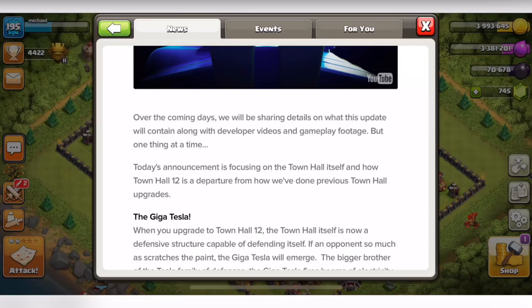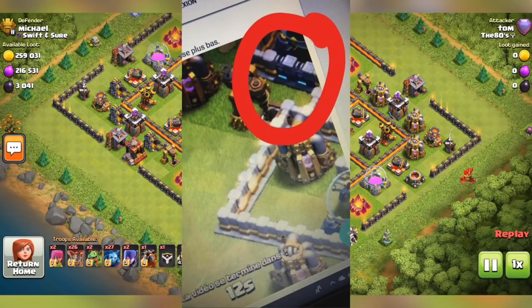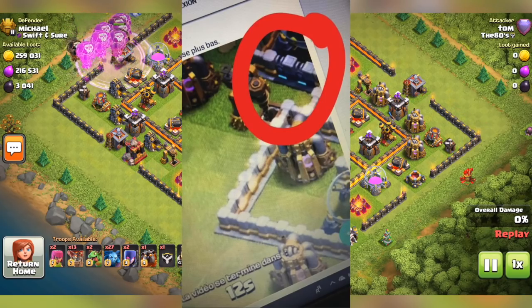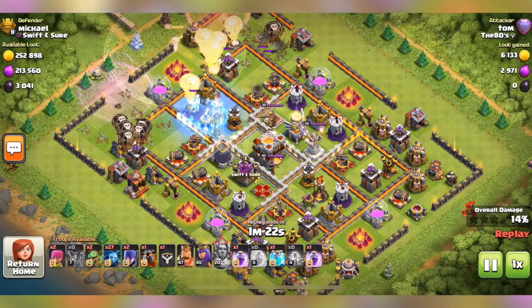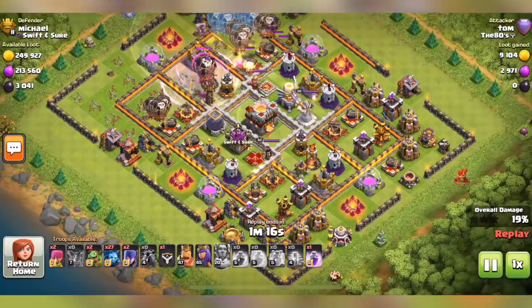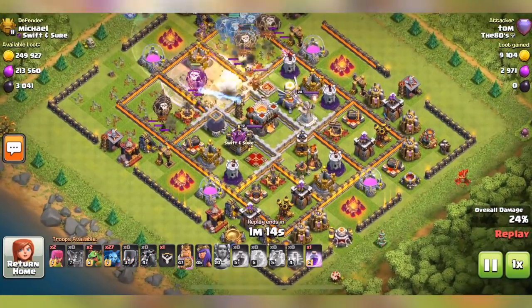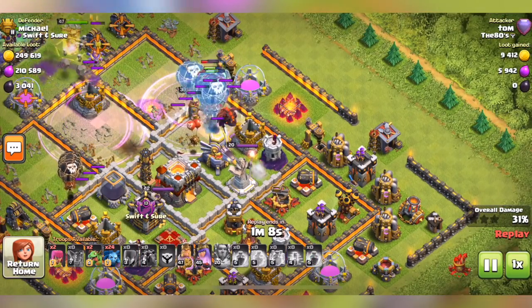Next up are some hidden sneak peek screenshots of the brand new wall levels. This video was recently deleted but I was able to snag a few screenshots. I actually predicted this in a recent video where I thought they would add a blue electric theme for Town Hall 12 — and in a way they sort of did, bringing back the old blue lightning walls from a few years ago, except redesigned. I'm a big fan of these new walls, but unfortunately I won't be using them for a long time since I still have so many more to upgrade.